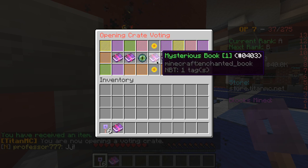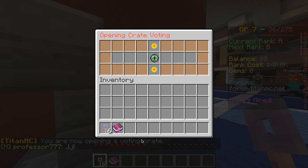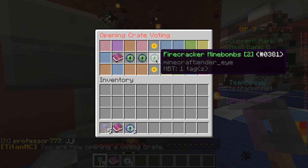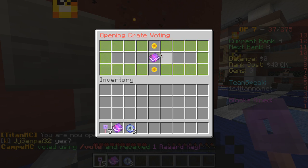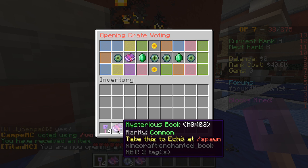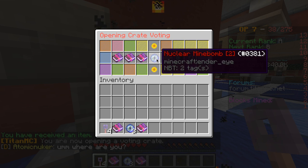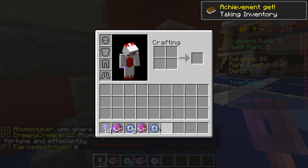Oh, grenade! Grenades are really good. I also got another mysterious book — see how it says rarity: common. And this one is a nuke, which is really good.